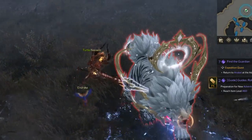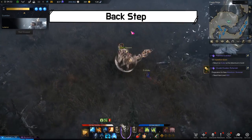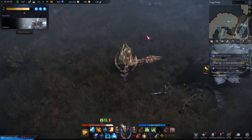If you see Lumeris shake his head like this, start positioning yourself behind him. This doesn't really damage you, but he usually combos right after it. Just be aware of his next pattern.